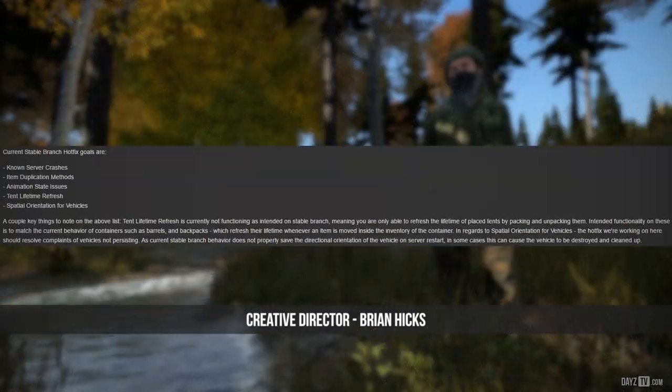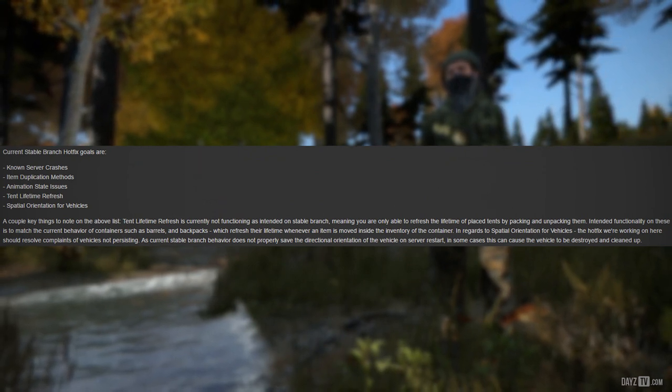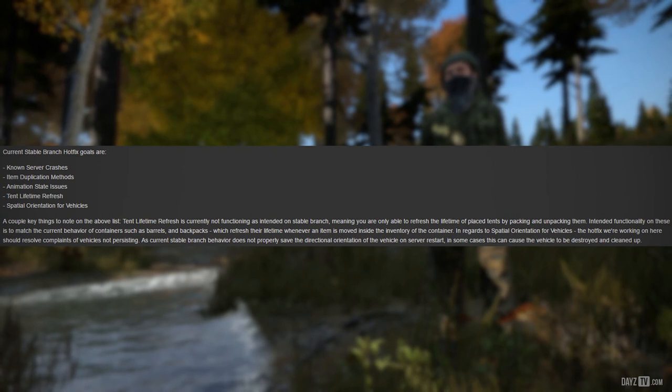Current stable branch hotfix goals are: known server crashes, item duplication methods, animation state issues, tent lifetime refresh, and spatial orientation for vehicles.